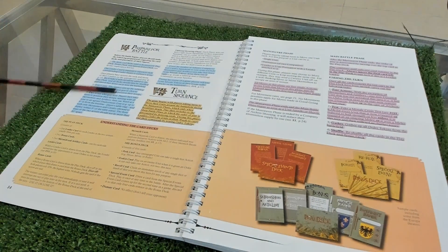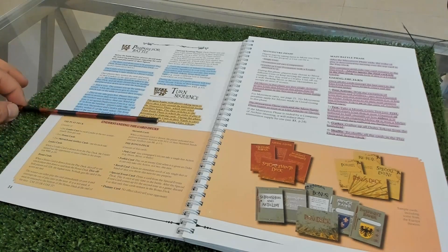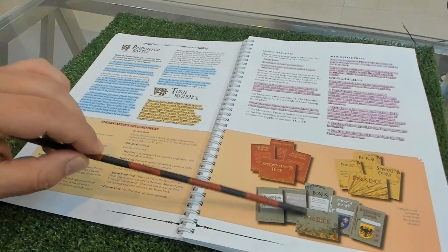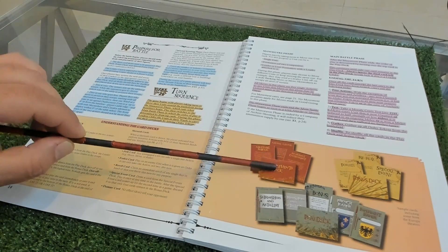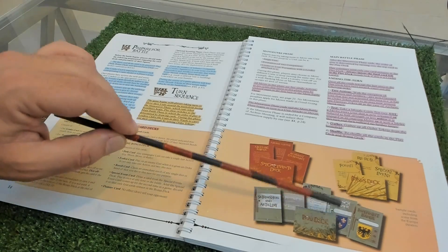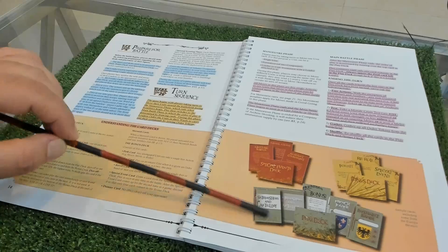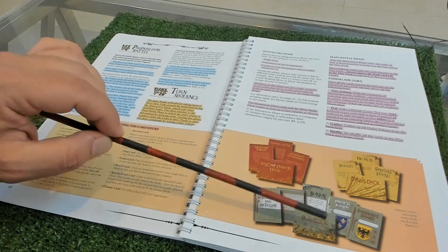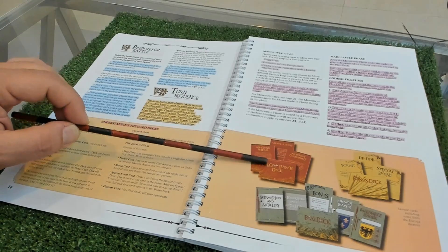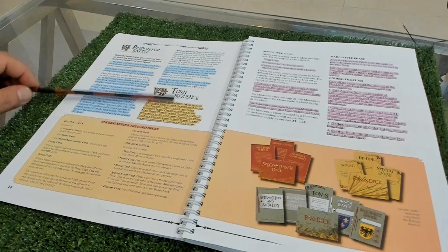Here is the preparation of battle and turn sequence - a very nice section on understanding the card decks. There are three decks: the bonus deck, the play deck, and the special events deck. The main deck is the play deck, where you have your commander's coat of arms and some bonus cards. Depending on the card you draw, sometimes you draw from the bonus deck and sometimes from the special events deck.